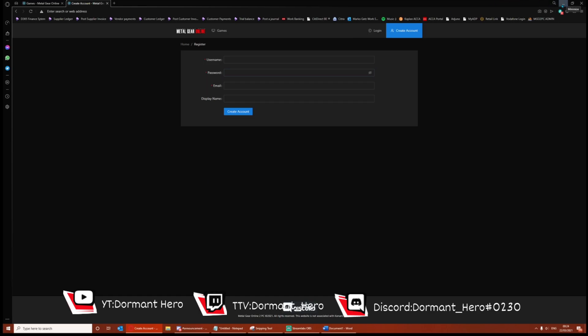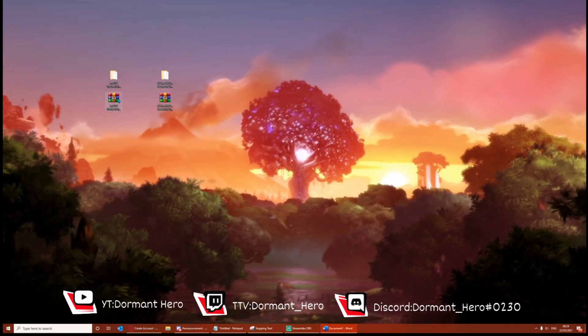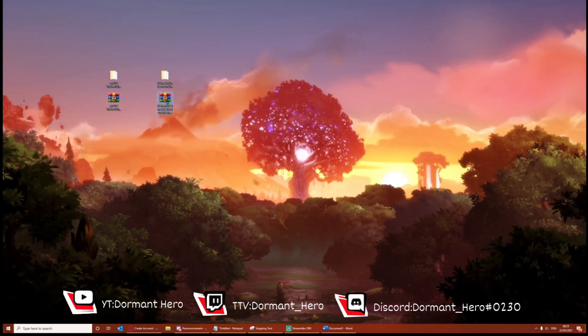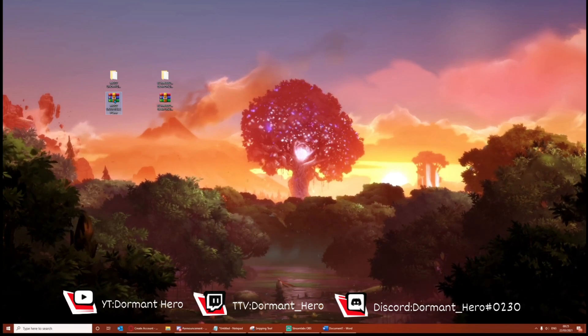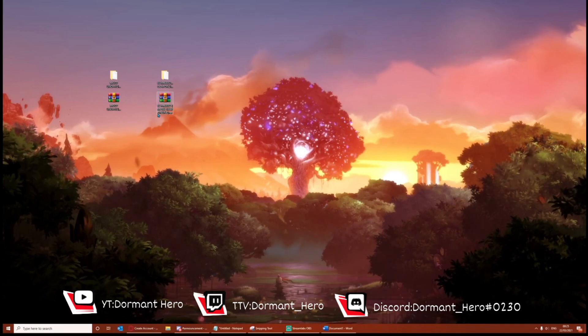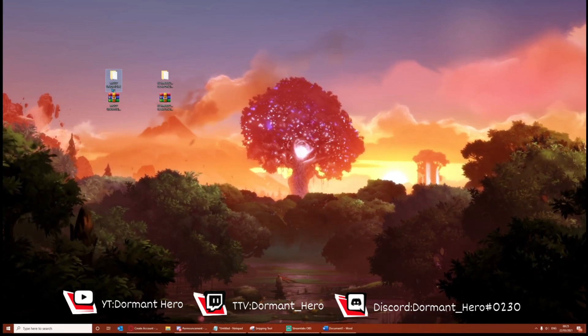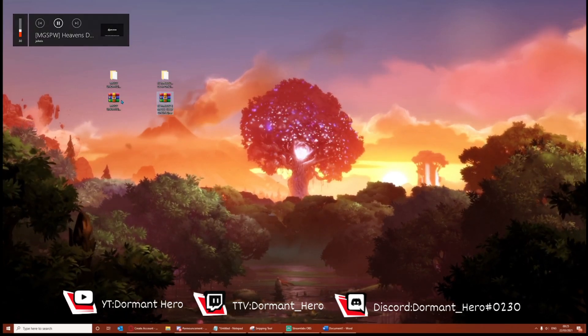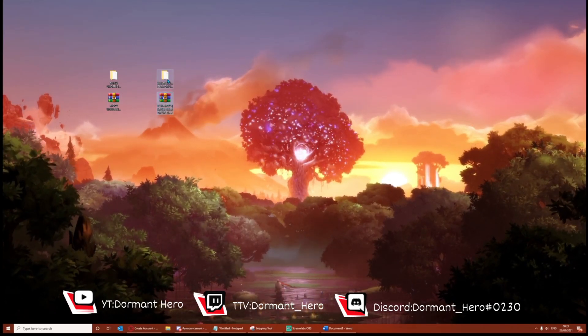Once you've done with the create account process, you now want to download these two files, which are also linked in the description of the video. You're going to want to right-click and extract here on each file. Once you've done that you should have an MGO2 Unofficial PC file and a Metal Gear Online file. You should see that they match exactly that with the RAW file.